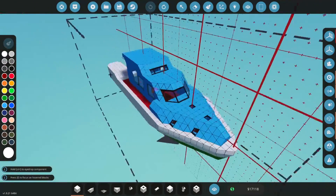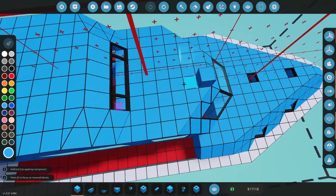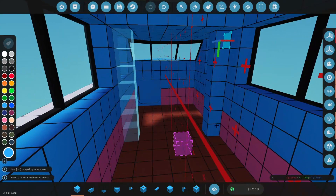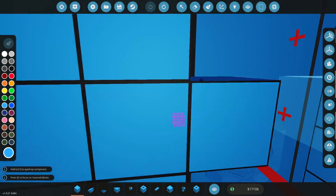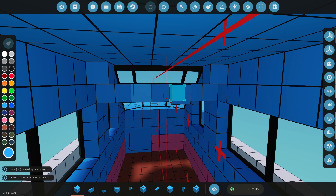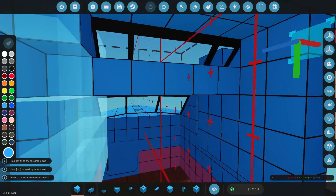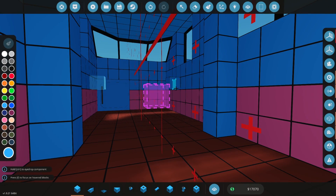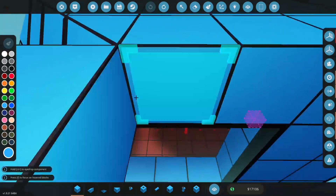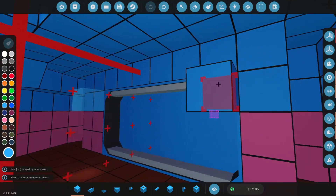Another thing is windows — put windows in, please. It will really help you shape your build and work out proportions. Other things to note: interior space — make them seven high as a minimum, eight high as kind of a standard, and if you want some high-feeling ceilings, put in some nines. This section here is a nine-high ceiling. Whereas this little bit here is only seven, and if we move into this area here, this is only four — this is going to be like a bedroom area.